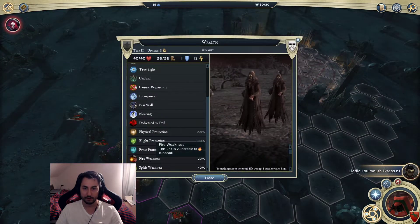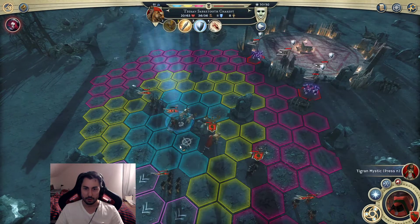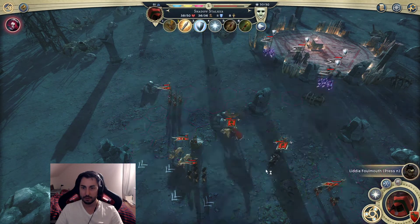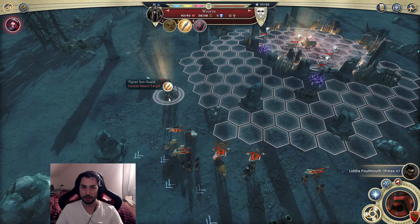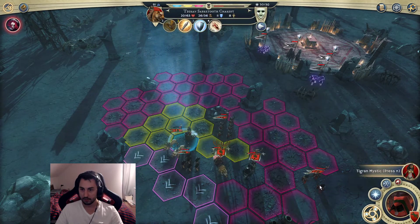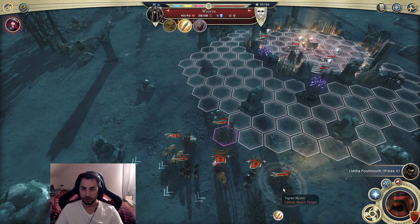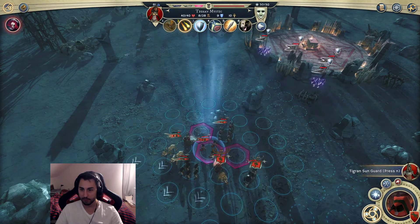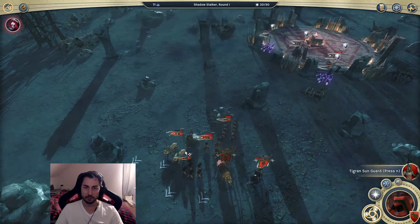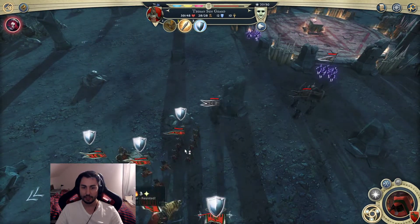We have some fire damage but not a lot of spirit damage. I want to get this guy out of range - these units have Brain Rot which is an ability that reduces your casting points. Wait, we actually have fire and spirit right here! I'll put you right up there and then start handing out Quick Dashes. I'm not using it for the movement, but for the healing - it's the only real healing ability that I have.